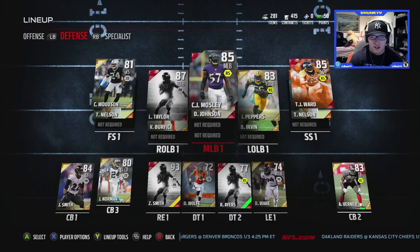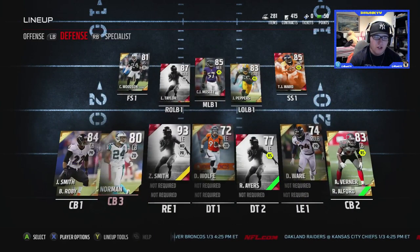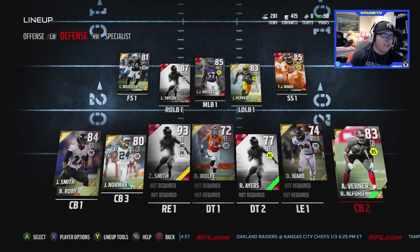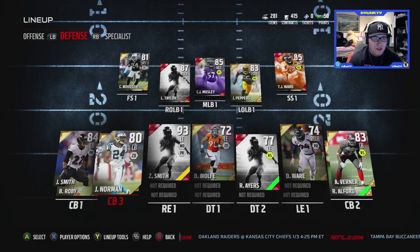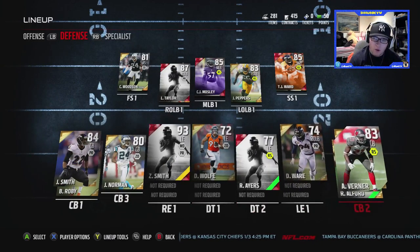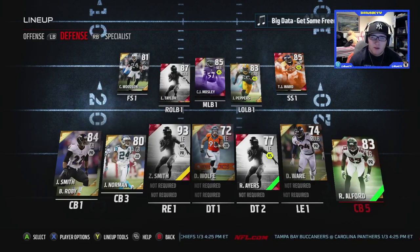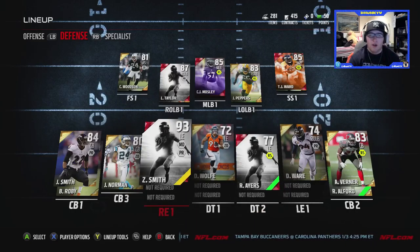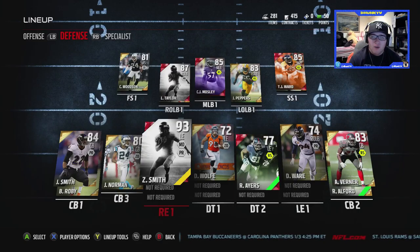Our defense is solid. We got Jimmy Smith at cornerback, 84 overall. We got Alterraun Verner on the other side at cornerback two. Josh Norman 80 overall at cornerback three. Cornerback four we got Bradley Robey at 76, and corner five we got Robert Alford at 83 overall. Boss coverage secondary right there.